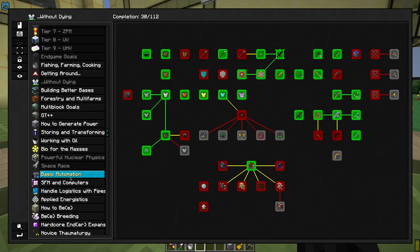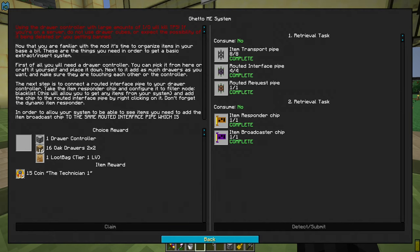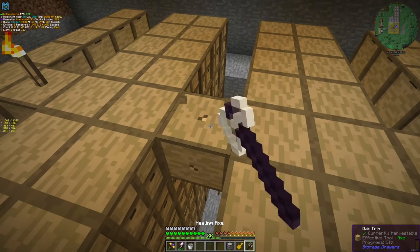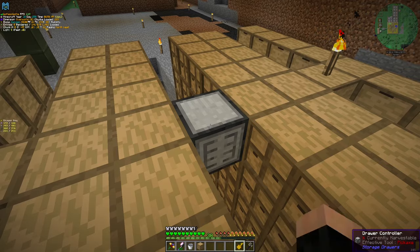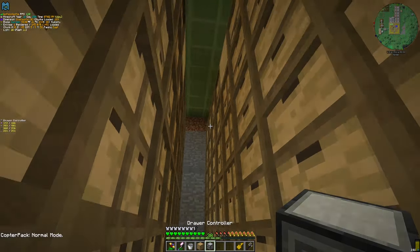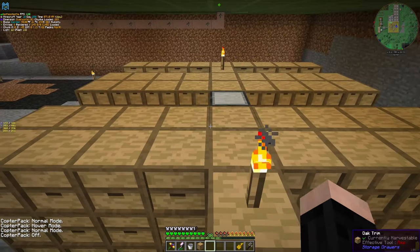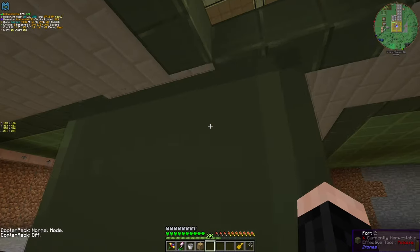Let me just show you. Basic automation — both this quest and this quest gave one. I'm going to place this one here. Let's make the orientation like this. And we have a drawer controller. How drawer controller works: